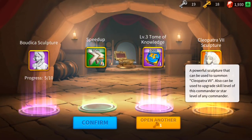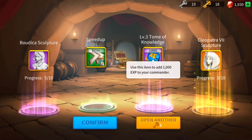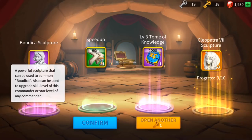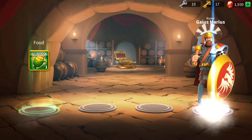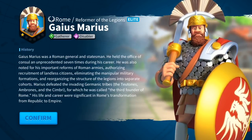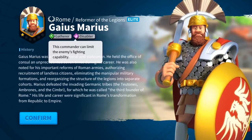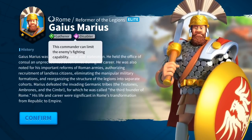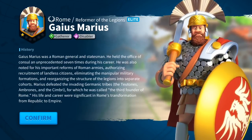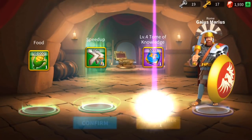Look at that — Cleopatra! Wow! Cleo, Cleo, Cleo — the Queen of the Nile! Three out of ten, we're getting close; we need seven more to unlock this legendary leader. And Gaius Marius from Rome — the Reformer of the Legions! He's an Elite Gatherer, gets a boost in collecting resources. As a Disabler, his command can limit the enemy's fighting capabilities. He's Roman — welcome aboard, my friend!